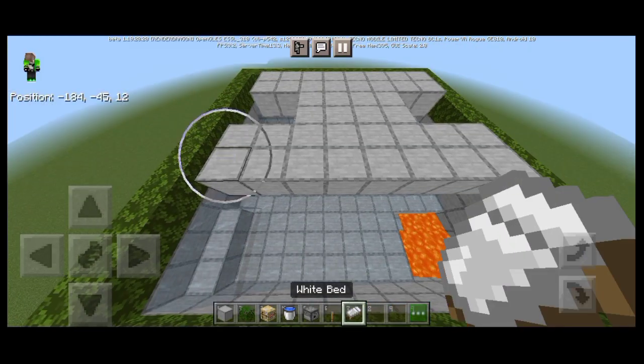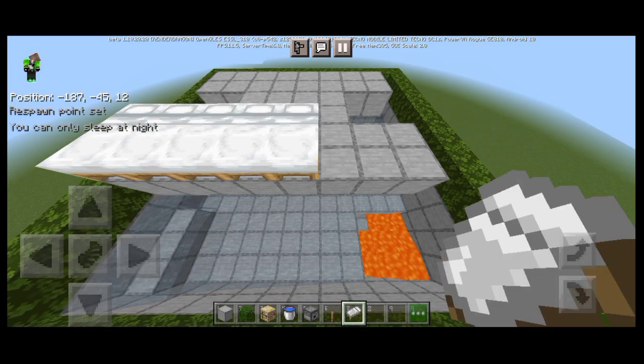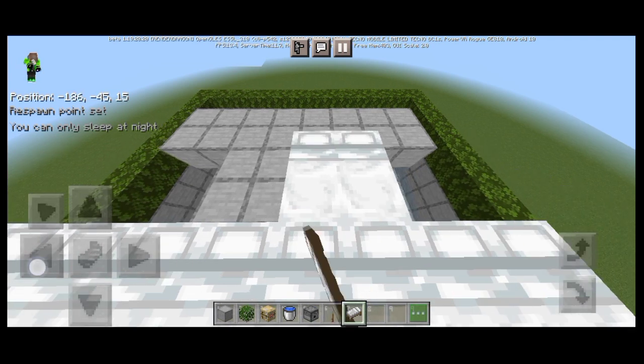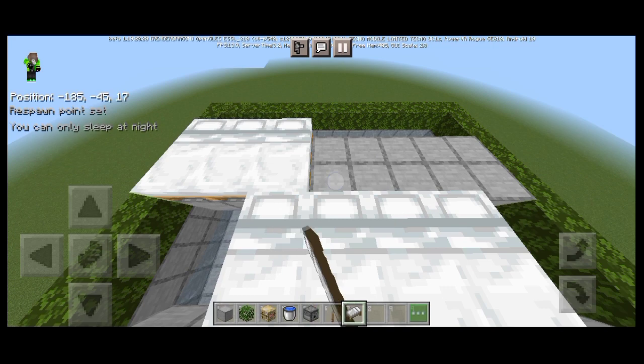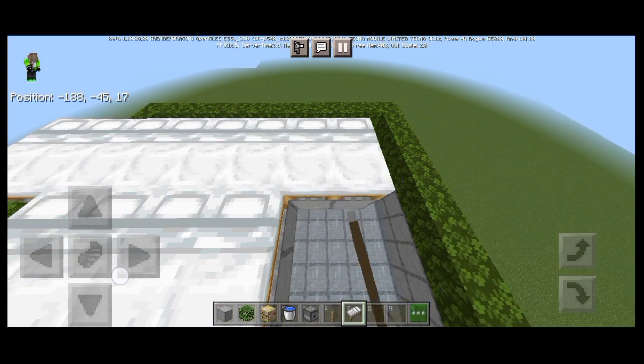This is what it looks like when you're done. Then place a bed in all the spots here and there and above — in total this is 20 beds.